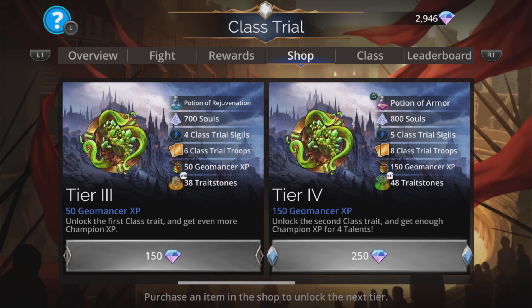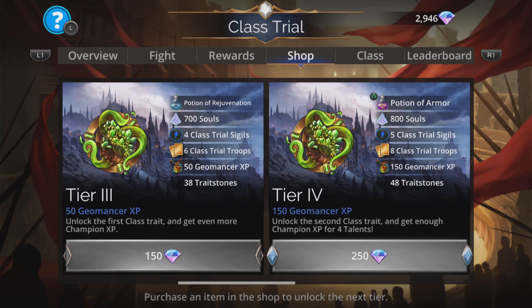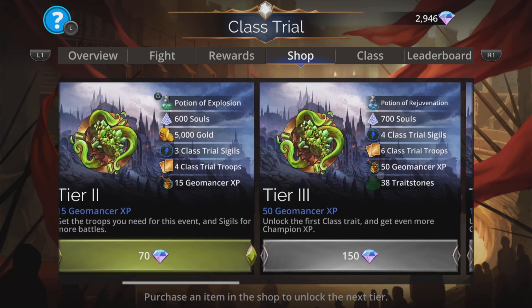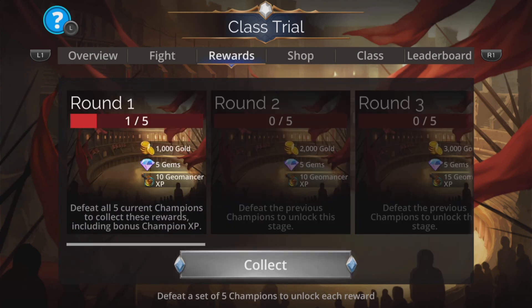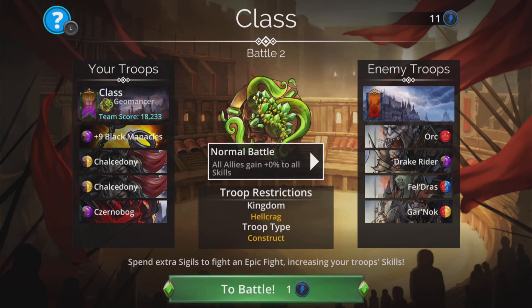I'm at level 100 already but if you're not, if you've still got some champion talents to work on, it is a good shortcut if you have the gems to jump ahead getting those champion talents. The team for this is going to be unbelievably straightforward. We'll change it around ever so slightly after a few battles but at first it's going to be an absolute walk in the park.